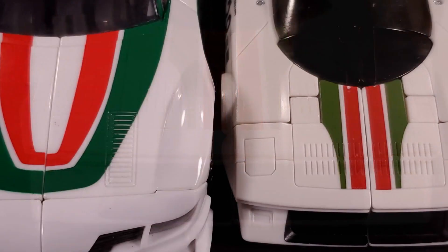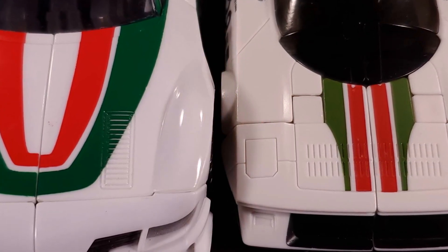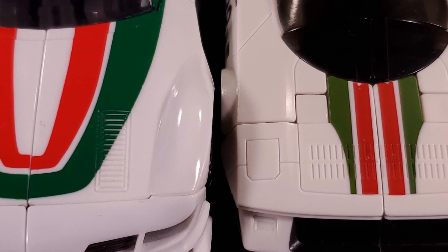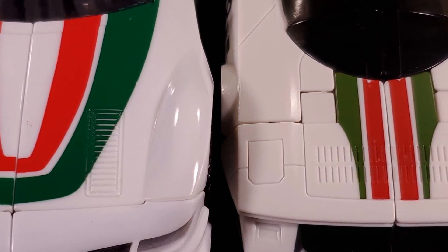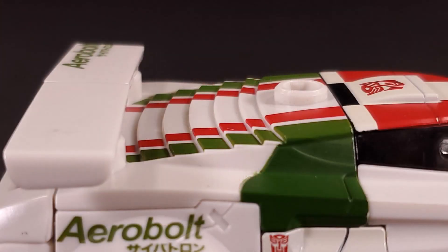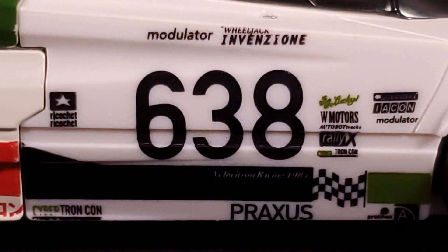My favorite feature would be the massive wraparound windshield — I love stuff like that. For most angles, the sharp lines and angles look fierce and striking. There's also a bunch of sculpted detailing, such as the various vents and panel lines on the hood. I know some people have been complaining about the red and green being too dull, but I disagree. The color I have the most problem with is the white base plastic used for most of this figure. It's kind of a sad meme at this point that Hasbro can't get white plastic right, and Wheeljack's no exception — he's cast in a sickly off-white that may look okay under my lights but in normal viewing conditions just looks kind of gross.